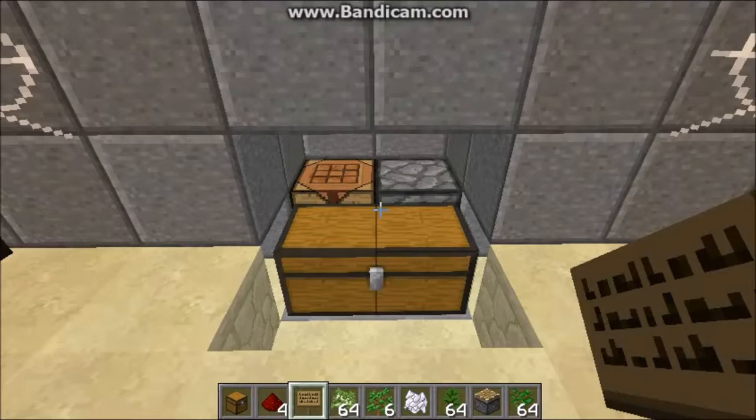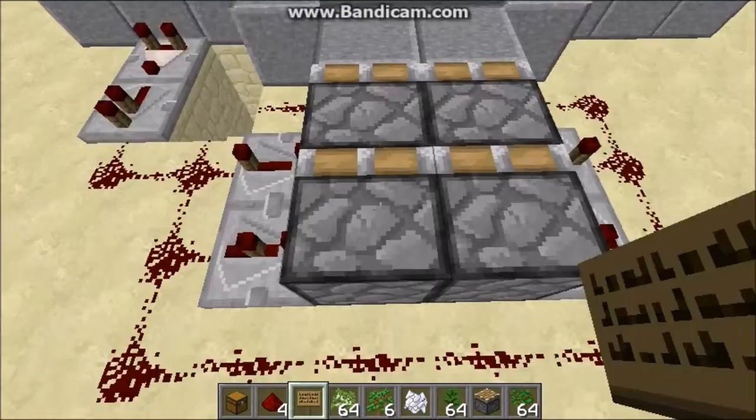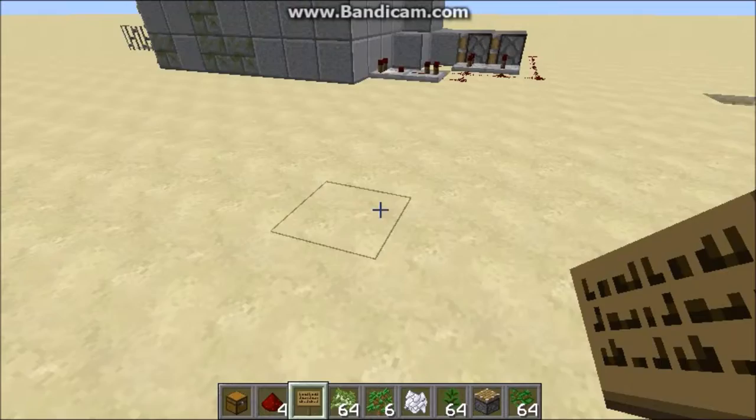So now that my terrible acting's over for showing you guys what this can be used for and how it can be hidden, we're going to show you the redstone behind it. This is a double piston extender set up to a one, four, and zero click tick double piston extender hooked up to a comparator hooked up to a chest, and I'm going to show you how to build that right now.